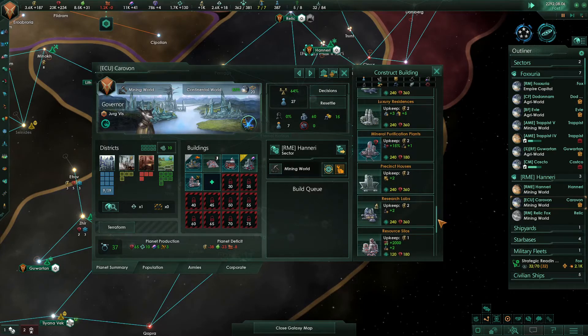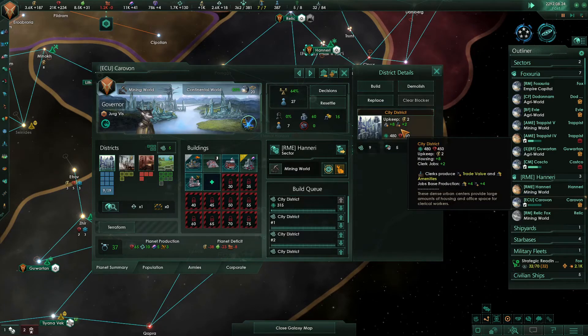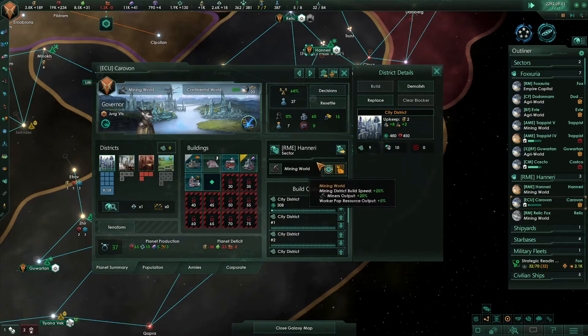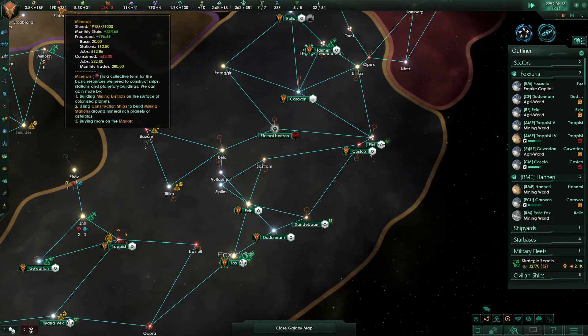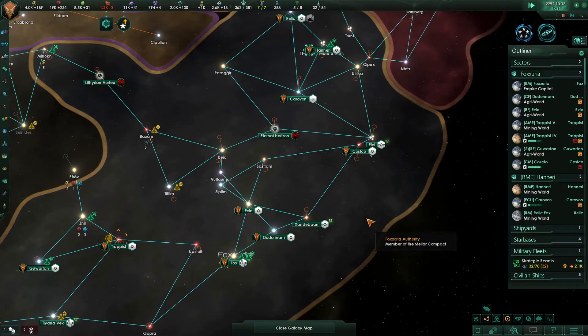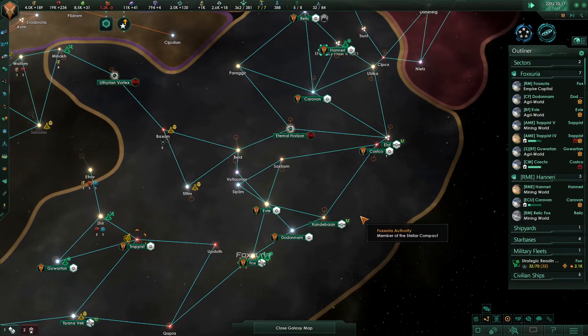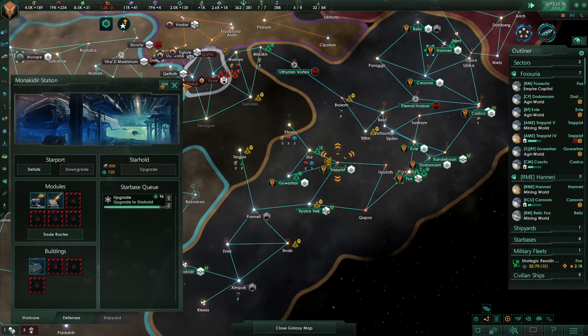This is going to be the Ecumenopolis — that's right. The thing to do is keep this build queue up. And when we get all those cities built, we'll switch these mining districts over and we'll need 20,000 minerals. Handshake protocols activated — now they want a migration treaty. I'll agree to that. Starbase — good.